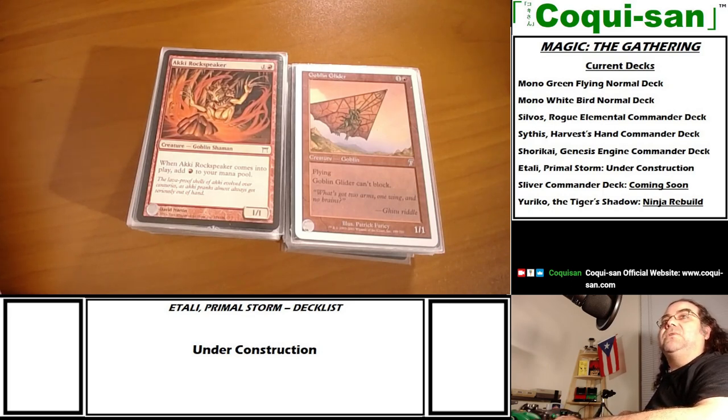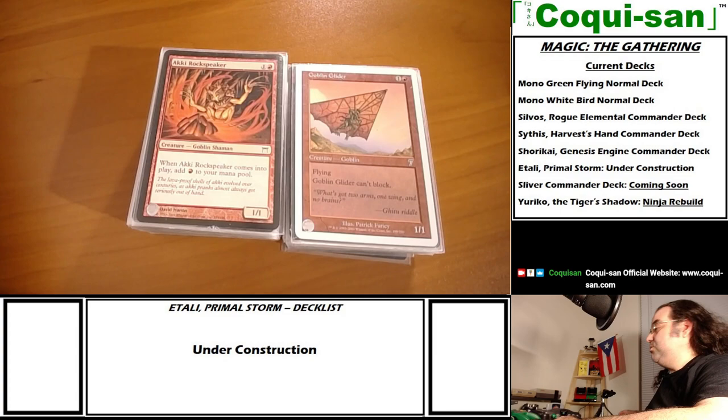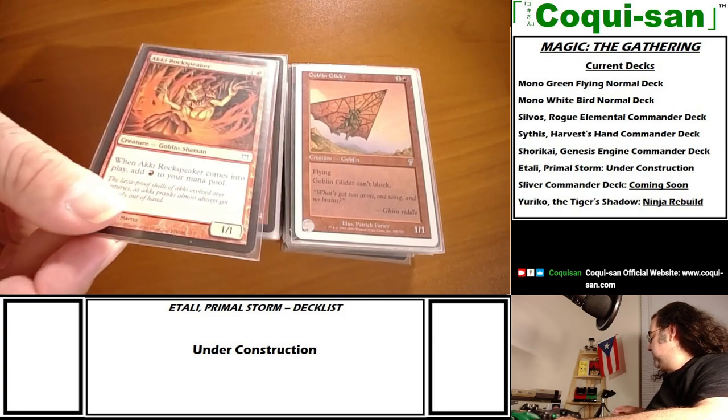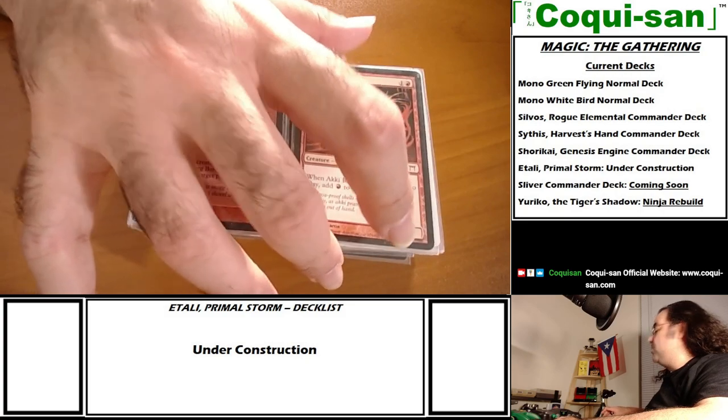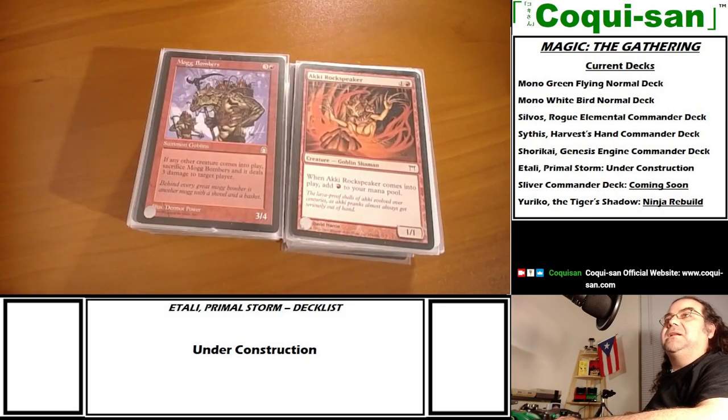Aki Rock Speaker - when he comes into play I add one to my mana pool, so he's a little bit of a mana dork. It's no Llanowar Elves, but anytime you can get extra mana - spend two mana to bring in a creature and get an extra mana for that - you want to jump in on that.